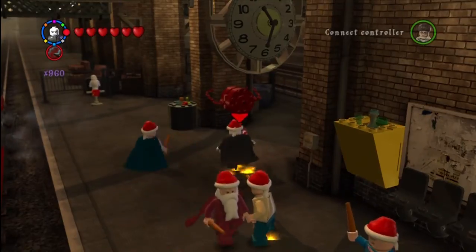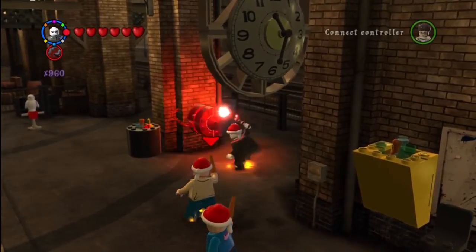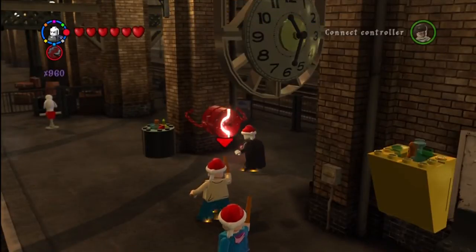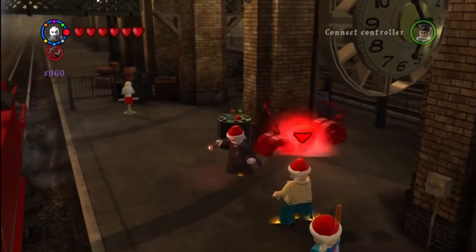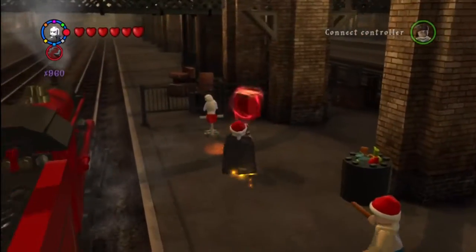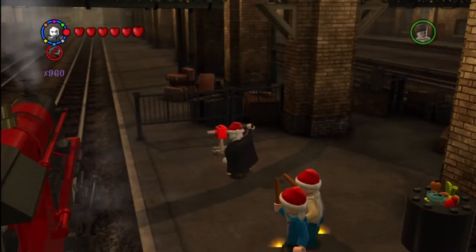Alright, this is on Platform 9¾, accessed via the street in London. You just have to use — I always screw up the name of this spell, I think it's Diffindo — the red spell. You just trace a key marker on the lock and it breaks, and you get the red brick. And this is Score Times Four.